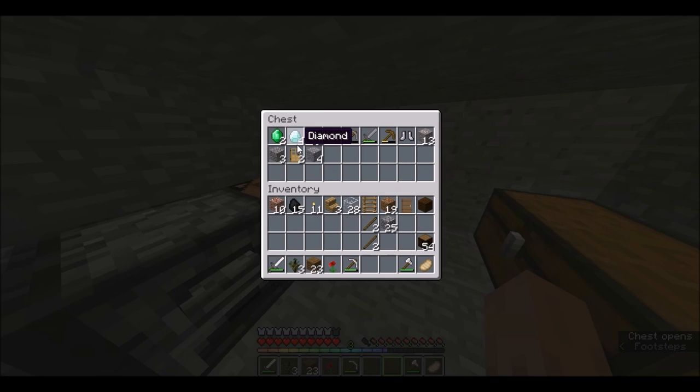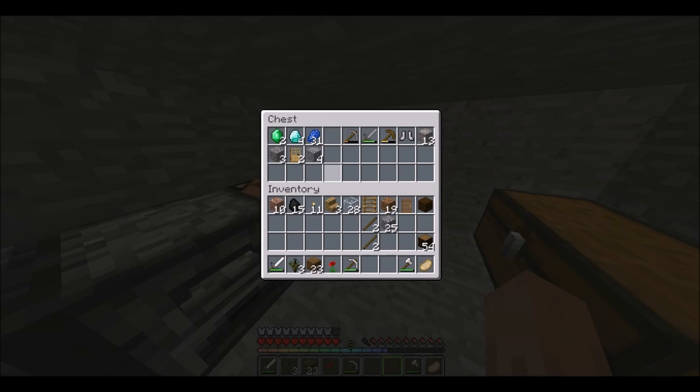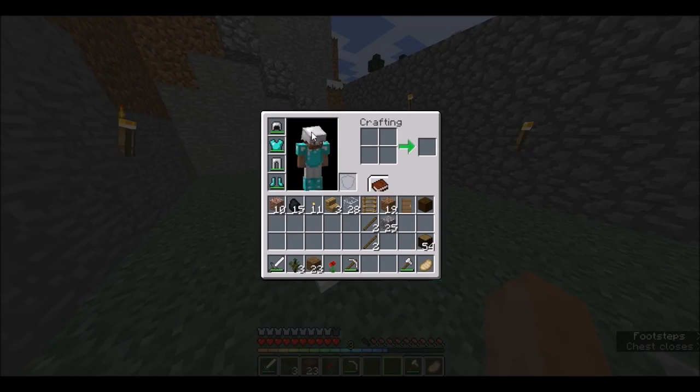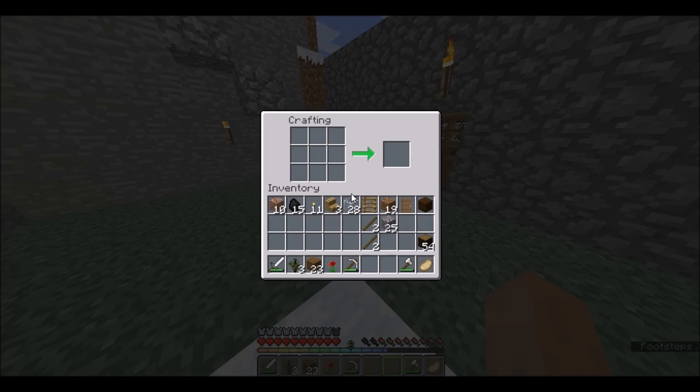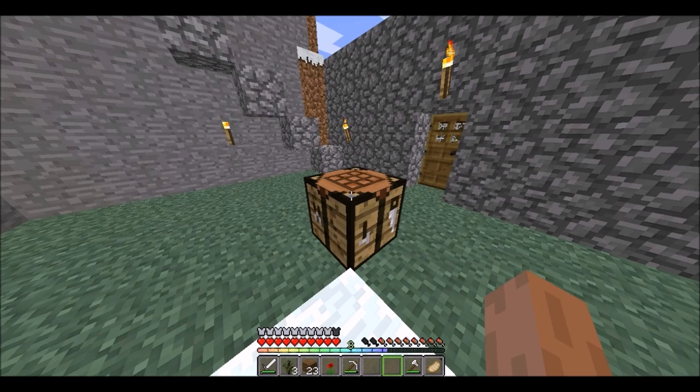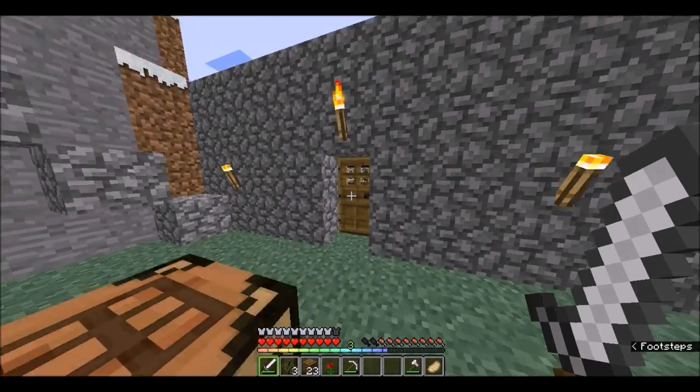How many diamonds do we have? Okay, four diamonds. I'm not gonna use those. We got good armor, we got good weapons. All right, we should be good. Our bonus set, I think we're ready to go on an adventure.